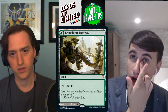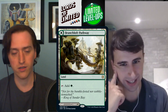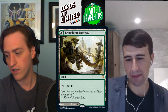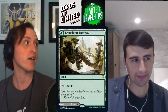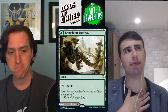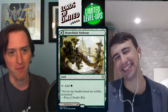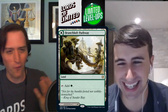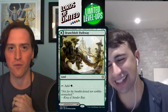Ethan adds that black's removal is strong even if its commons are a bit underwhelming. Color power ranking going into the format: blue first, then black, green, white, red. Best decks look like black-white clerics, blue-red wizards, blue-black rogues, and blue-green kicker. Time to soft-bias towards blue and black early in the format.